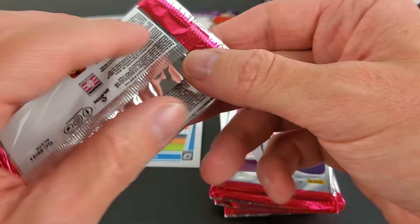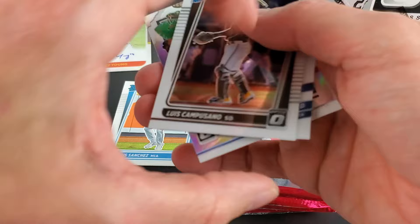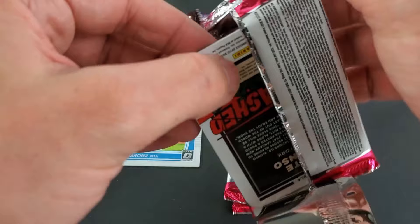We'll put all of our big inserts together — I think you get one insert each pack. I'm going to try to run through this; it's a lot of blasters to go through. These blasters are $35 at your local Walmart — 35 bucks each. We have an Unleashed Cody Bellinger. Let's give you a good idea of what you're maybe expecting out of these.